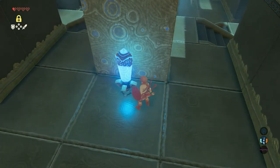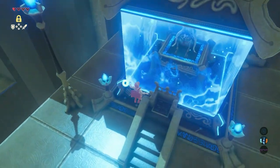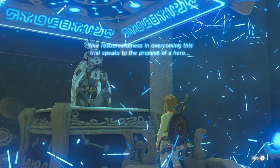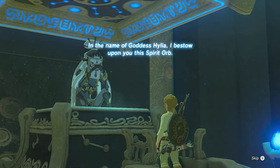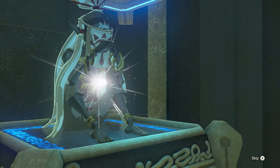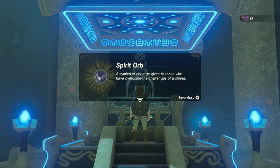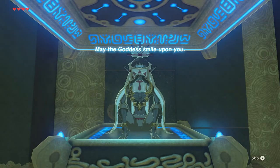Get back down, hit the switch again, go stand on that same platform, and hit the switch again. Now use your paraglider to glide towards the monk. Stand before him and press A. Your resourcefulness in overcoming this trial speaks to the promise of a hero. In the name of Goddess Hylia, I bestow upon you this Spirit Orb — a symbol of courage given to those who have overcome the challenges of a shrine. May the Goddess smile upon you.